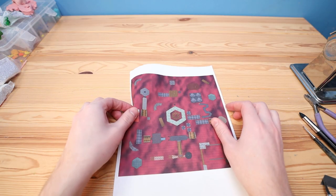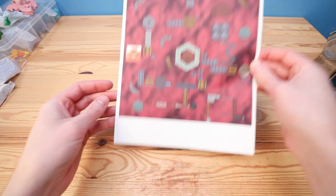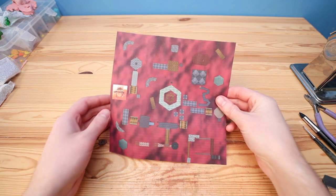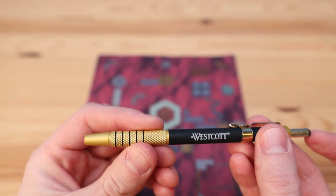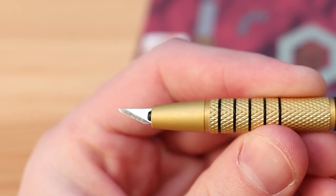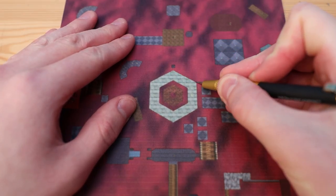Now per usual, I'm going to be using a paper printout to make sure that everything ends up having the right size, shape, and placement. Without this, I feel like it's really hard to make an accurate map. So let's start cutting out all of the different areas that we'll be creating with clay.